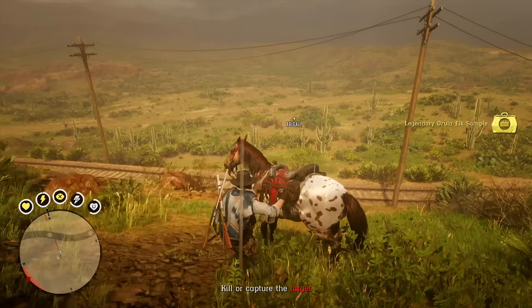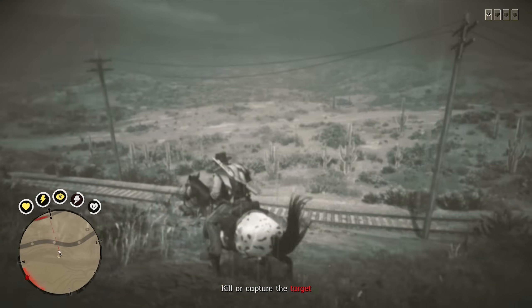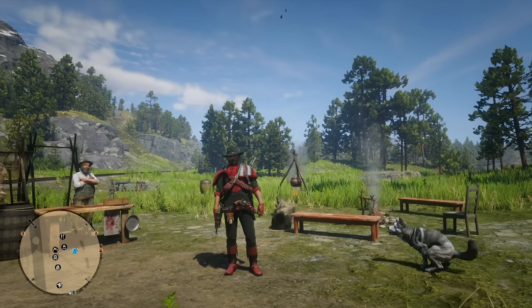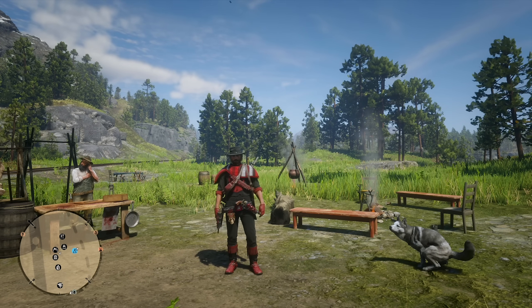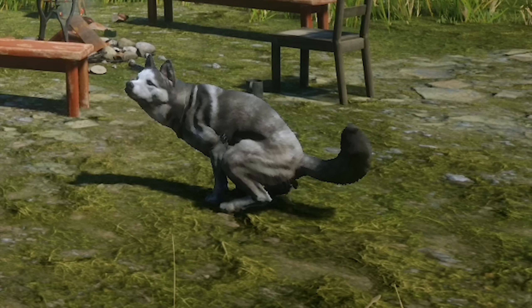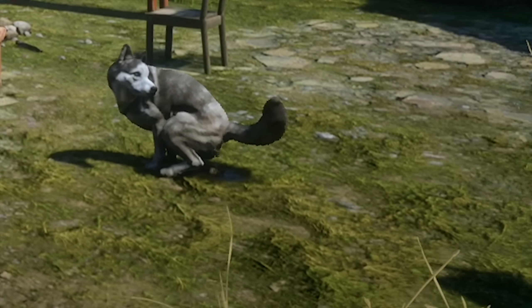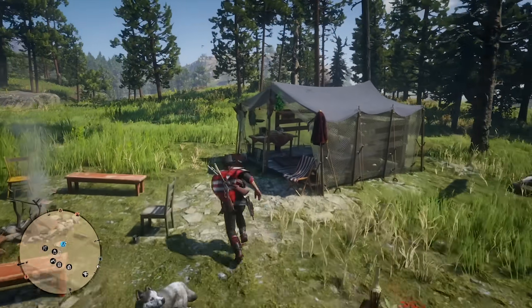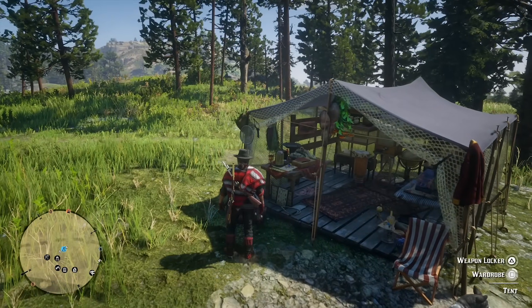Now onto a quick outfit featuring the free Red Cornhill hat and the free Red Chuparosa poncho. This outfit showcases the Red Chuparosa poncho which you can unlock for free this week. I did change the hat to a black stalker hat, so let's remake this outfit right now so you can see.